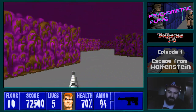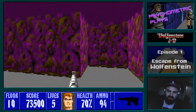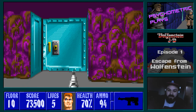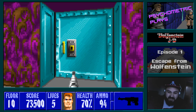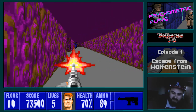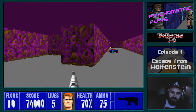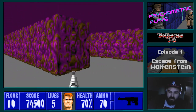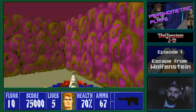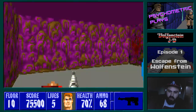You'll see I'm saving pretty much every time I approach a door, because I'm thinking, what the hell is on the other side? There's several guards here. And there is the golden key. There's also an extra life.